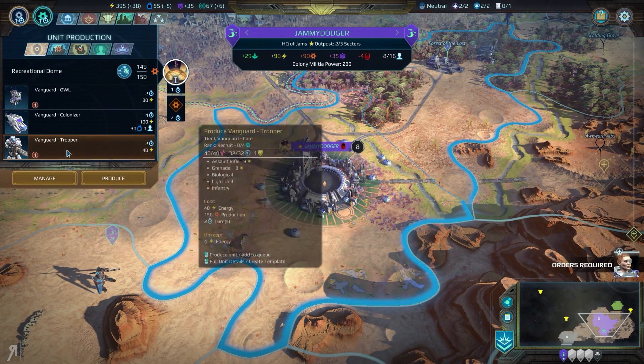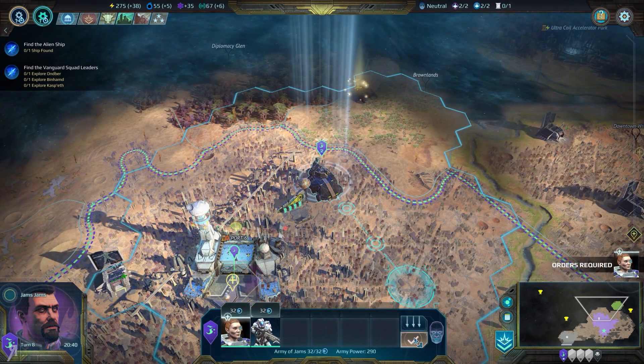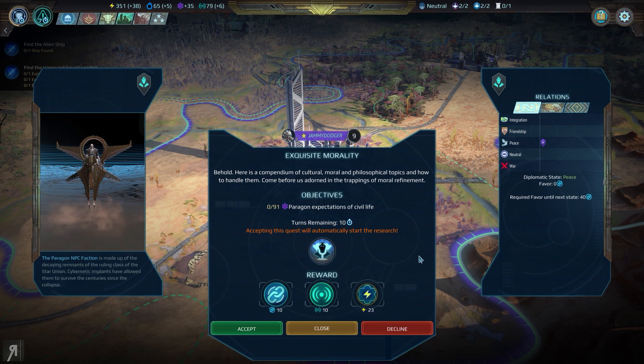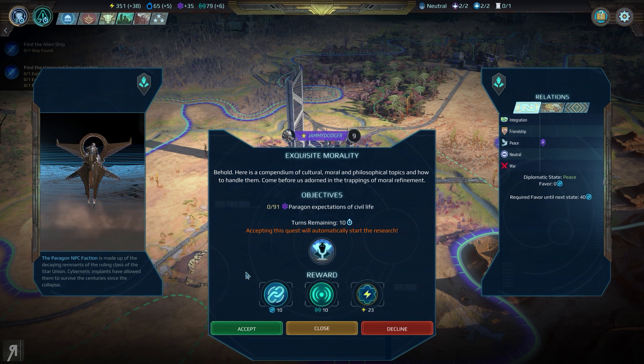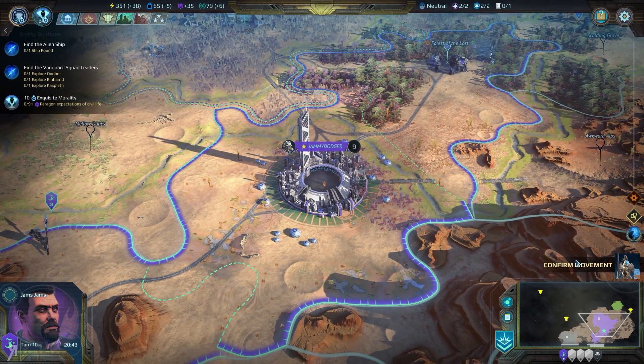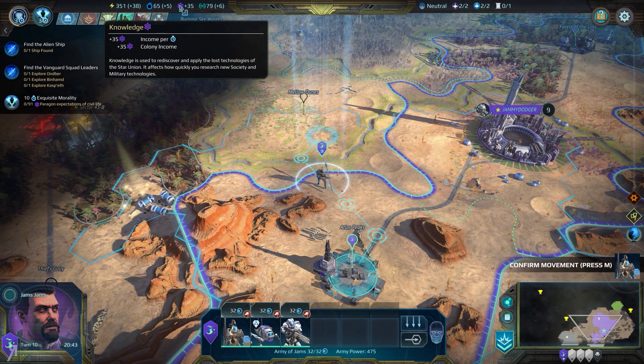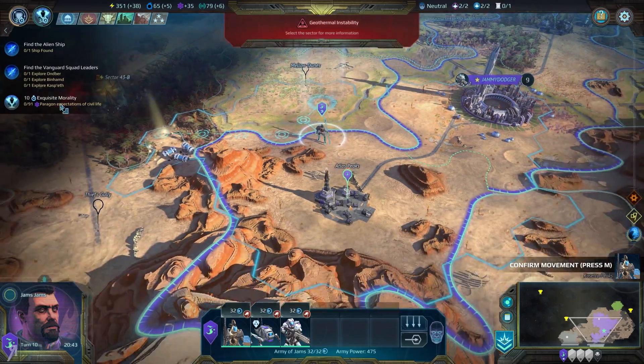I believe now we will start to get some additional Vanguard troopers. It looks like the Paragon faction is actually giving me some nice stuff, or at the very least giving me a quest to get some nice stuff. Behold, here is a compendium of cultural, moral, and philosophical topics. Come before us adorned in the trappings of moral refinement. 91 Paragon expectations of civil life — I actually have no idea what that means, but I suppose it means that I need to produce 91 knowledge before 10 turns are up.